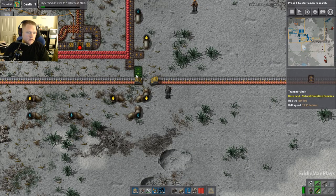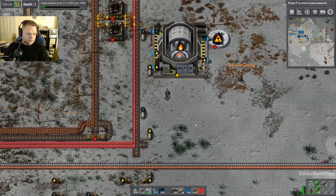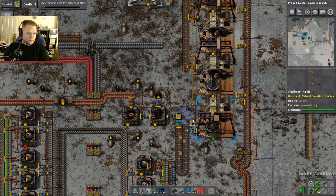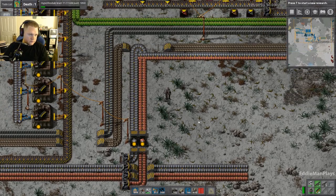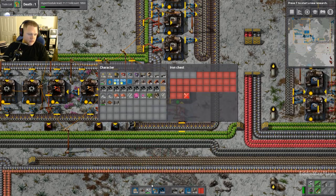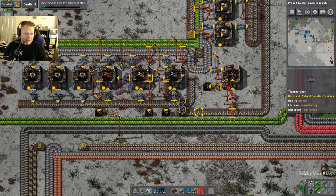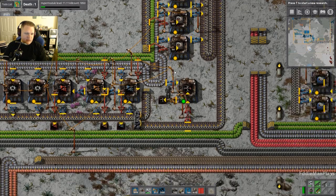We don't need the undergrounds. I need more pipe-to-ground. We can stack the ore — but you need to put the stackers in front of it, and you have to unstack it before it goes in the smelter or you'll be crying in your beer. Before you arrived, Keg, I set up electric mining drill production down here by the inserters.